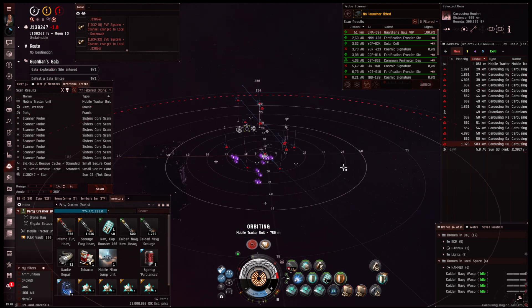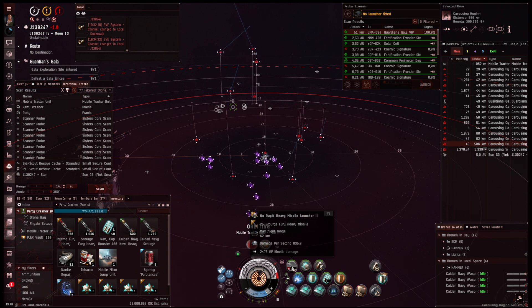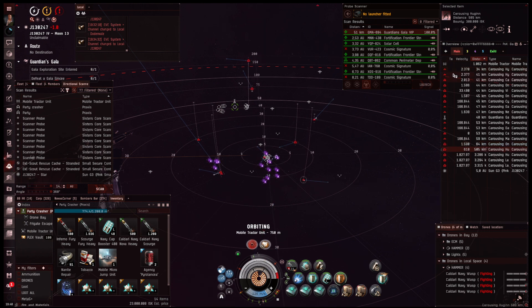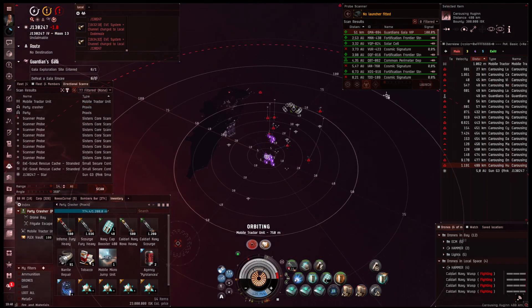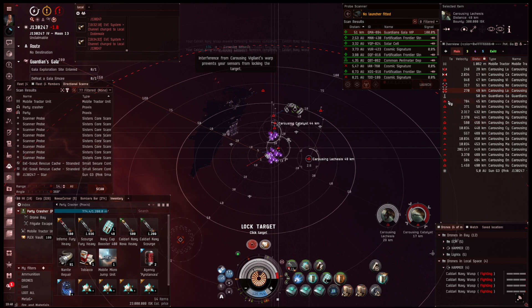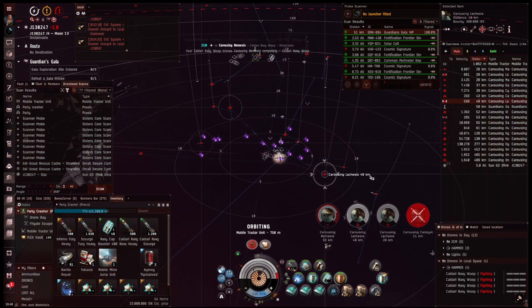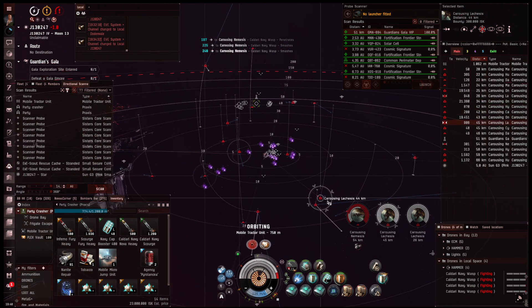When the boss spawns, I recommend using your rapid light volley on the boss — that will clear the rest of the site as well. You might need to overheat. I had one situation where I had to overheat the repper plus a standard blue pill. The sites are very survivable with two Praxis, and maybe you need to use the XLASB once or twice, but that's fine.